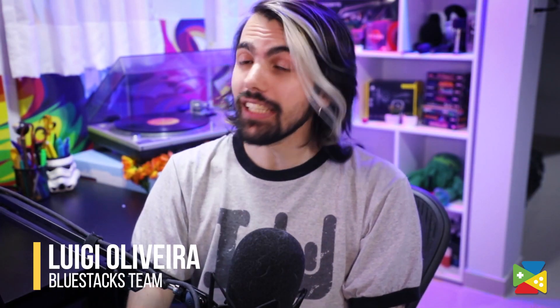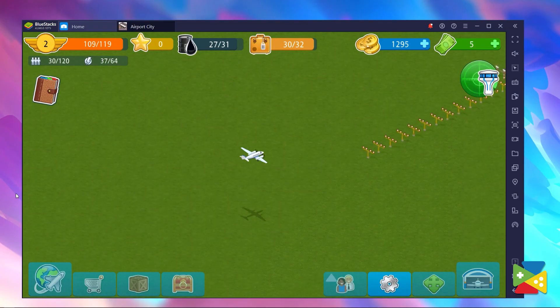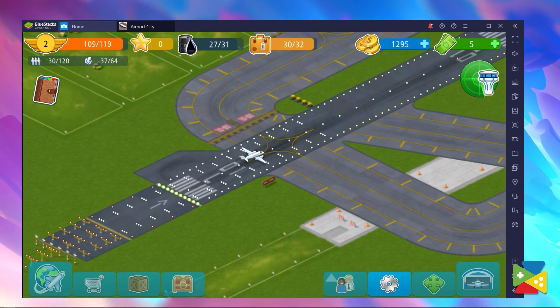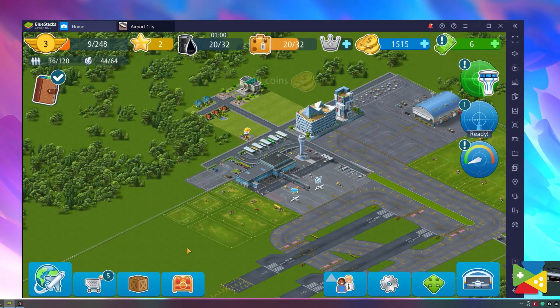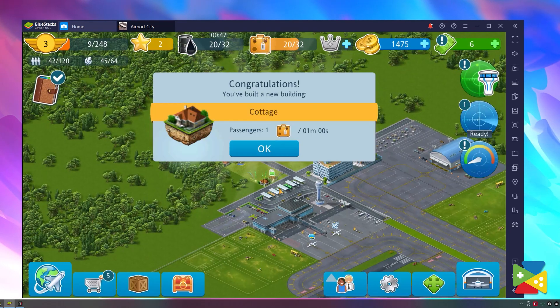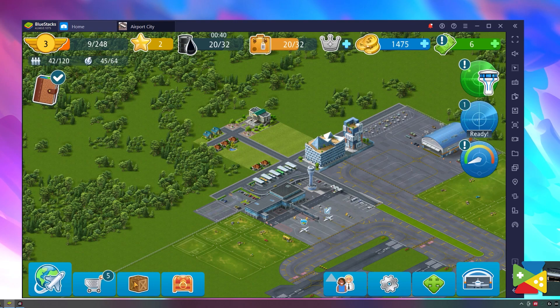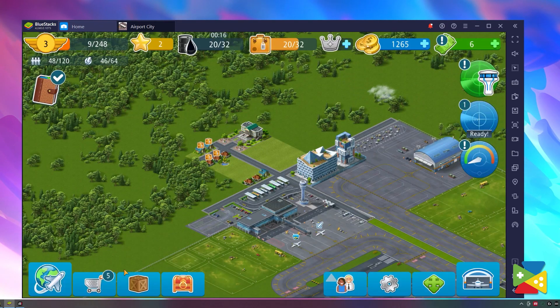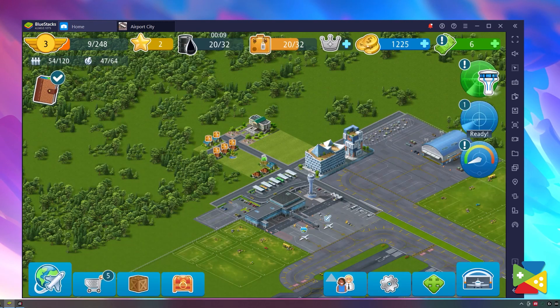Airport City is a city-building simulation game where you successfully juggle servicing aircrafts that arrive at the terminal while maintaining a stable economy in a busy city. The game places a heavy emphasis on upgrading your airport alongside the city to earn the resources and funds that are crucial to unlock new lands and establish the best airport in the world.